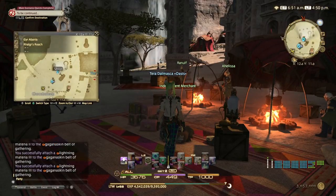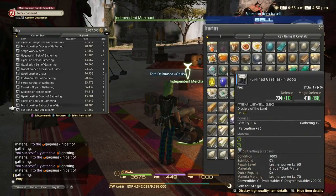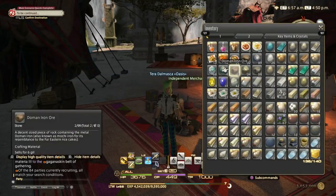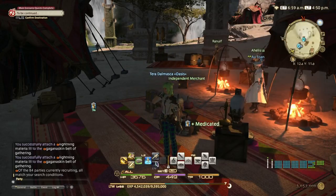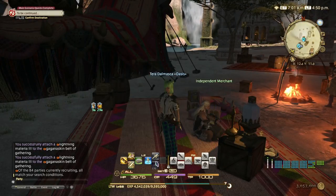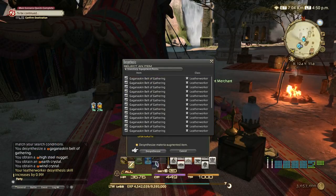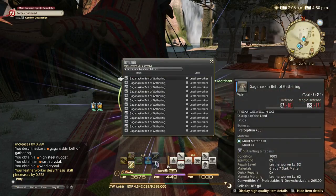Once you reach 220, come here to Rhalgr's Reach, fieldcraft gear, and get the gagana skin field belt of gathering — that's what we're going to desynth. Meld one materia to it for 15%, then use Tinker's Calm and Bacon Broth. There will be a lot of fails until the skill goes up a bit, so be ready for that. Alternatively you can overmeld more materia to increase the percentage further. As you succeed it will increase fast.